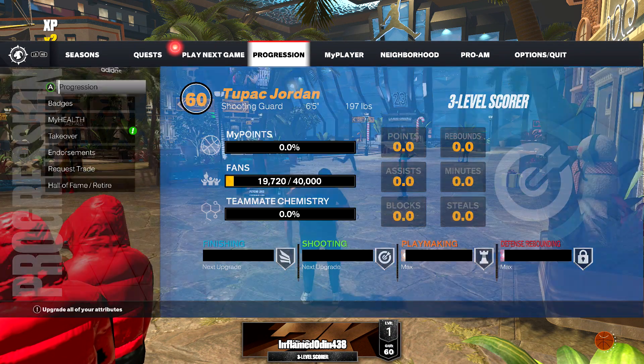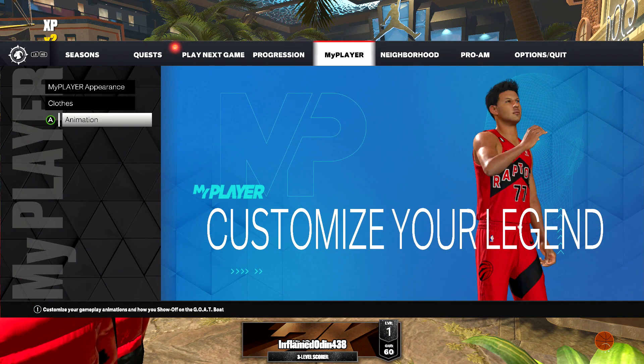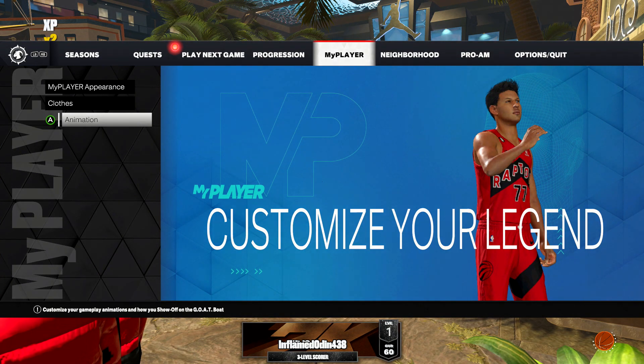Hit the Start button to open up the menu, then right bumper over to the My Player tab. Go down to the bottom-most option which is going to be Animation, click on that, and it should load you into the Shot Creator.